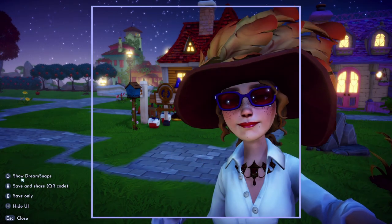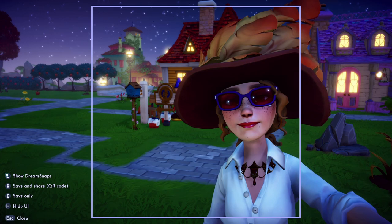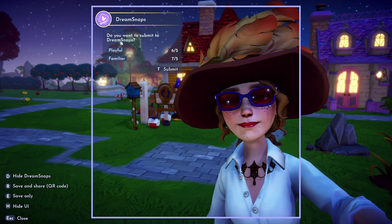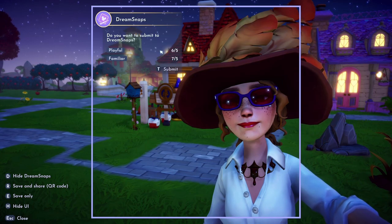There's a menu called Show Dream Snaps — in my case it's D, so I press D. It says Dream Snaps, do you want to submit to Dream Snaps? It shows Playful: 6 and Familiar: 7, but that's enough.